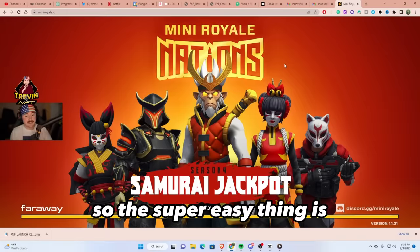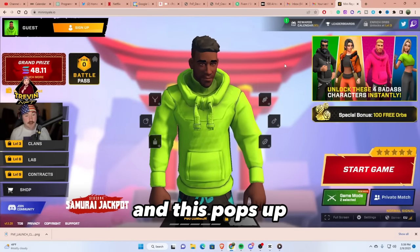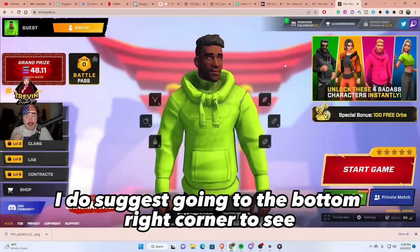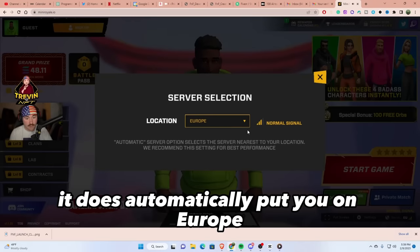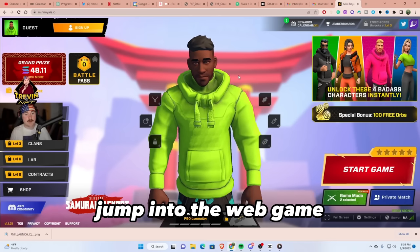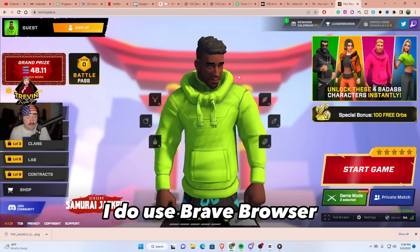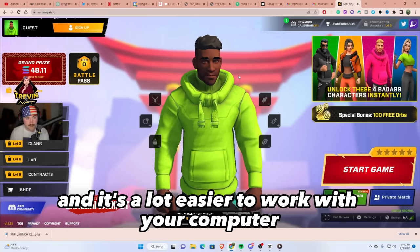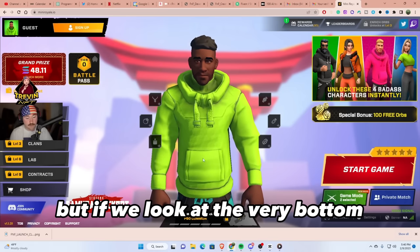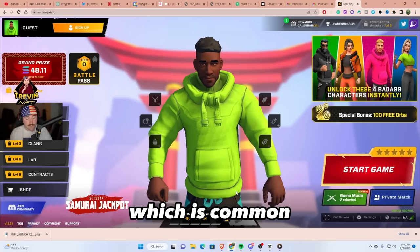It's super easy — just go to miniroyale.io and you're basically good to go. I do suggest going to the bottom right corner to check what server you're on, as it automatically puts you on Europe. I use Brave Browser because it uses less RAM and is easier on your computer. At the very bottom you can see a challenge: play five matches and unlock the P90, which is common.